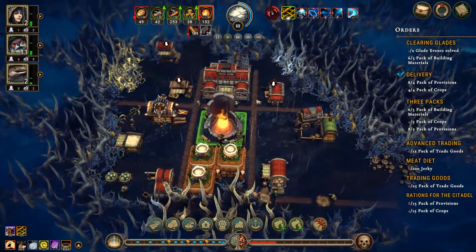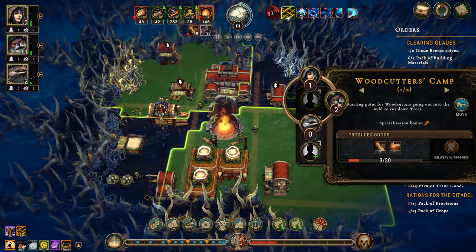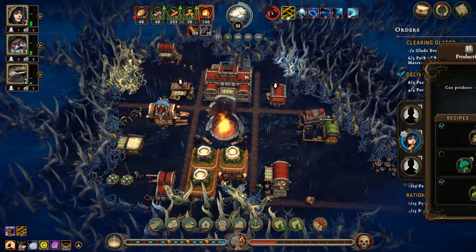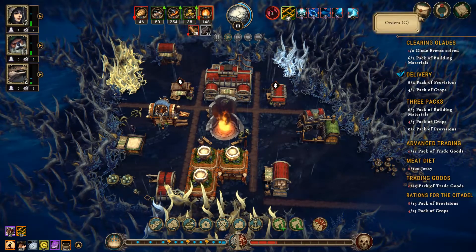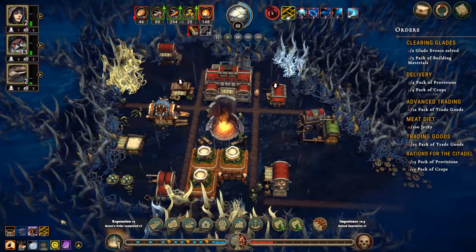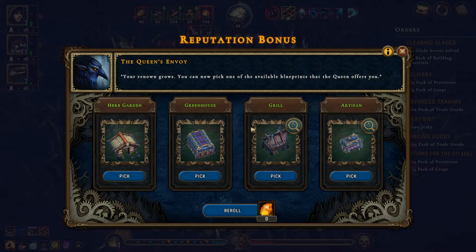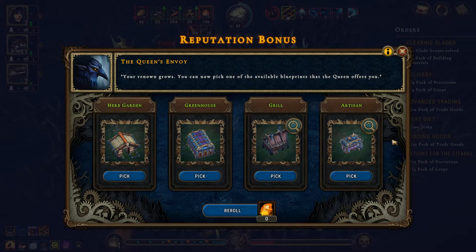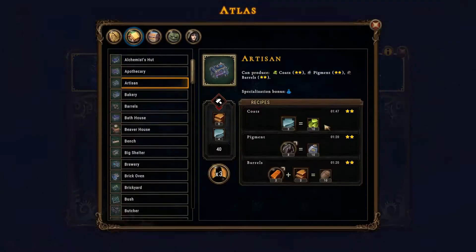Okay, we need more beaver houses, which we will get. We've got beavers that aren't working — put you into there. All the camps are doing their thing. Good, good, good — go ahead and just deliver those, perfect. That'll give us this one, perfect. The artisan can give us coats, which would be good. The herb garden could give us roots. Really don't like the greenhouse, so let's go with the artisan.